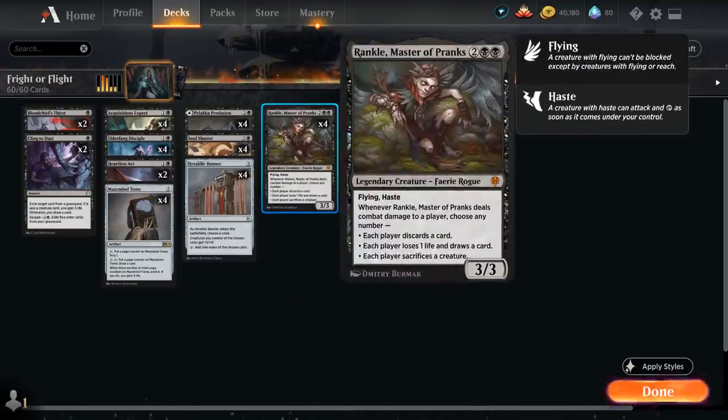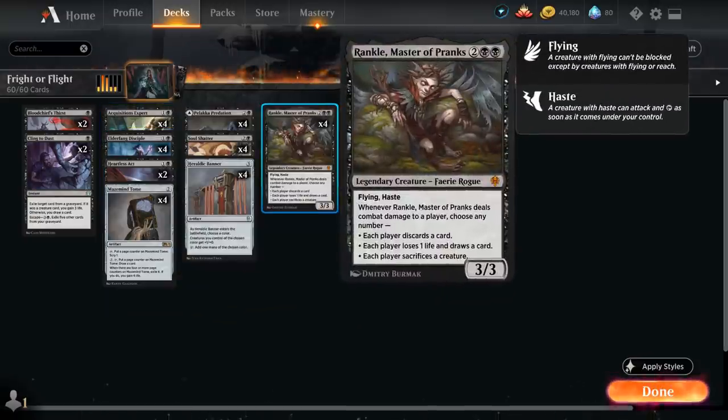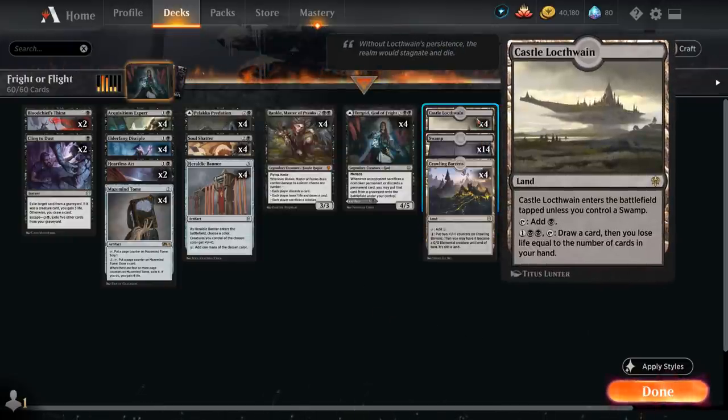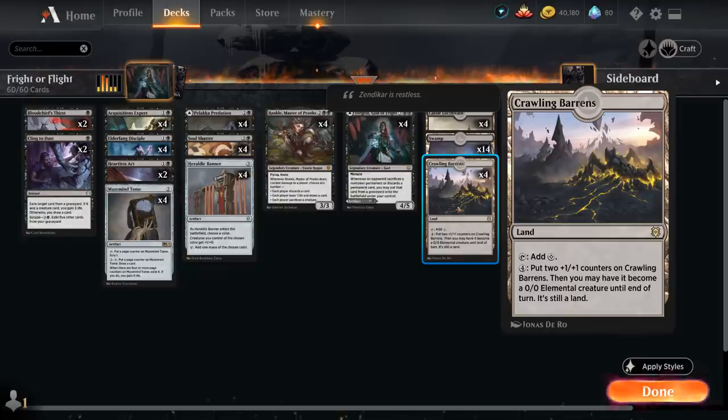At four mana we've got Rankle, Master of Pranks — a 3/3 Legendary Faerie Rogue with Flying and Haste. Whenever Rankle deals combat damage to a player, choose any number: each player discards a card, each player loses one life and draws a card, or each player sacrifices a creature. We don't mind sacrificing our discard creatures to Rankle, and the discard effect synergizes with Turgrid. We also have the full playset of Turgrid, 14 basic Swamps, four Castle Locthwain for refueling, and four Crawling Barrens as a win condition.